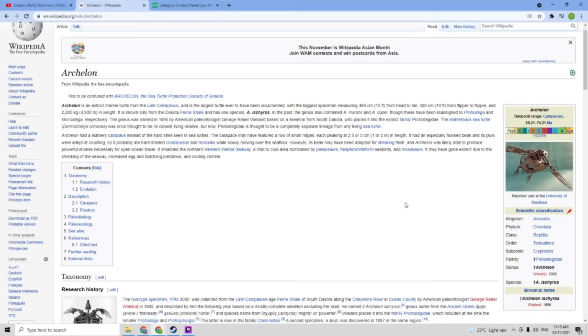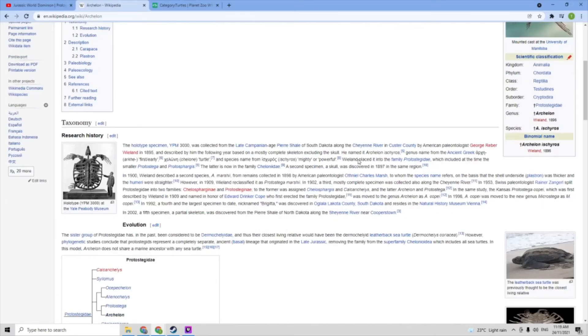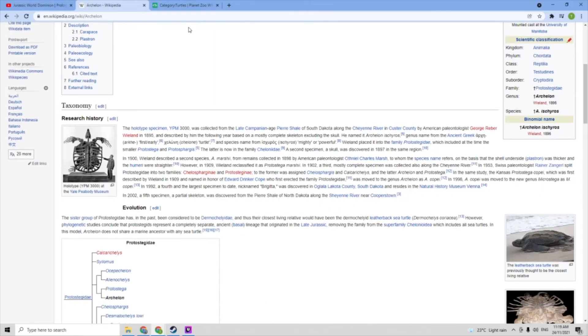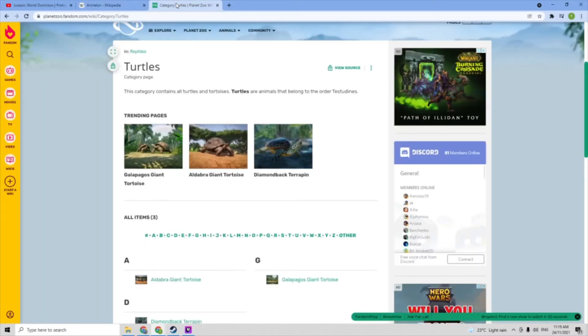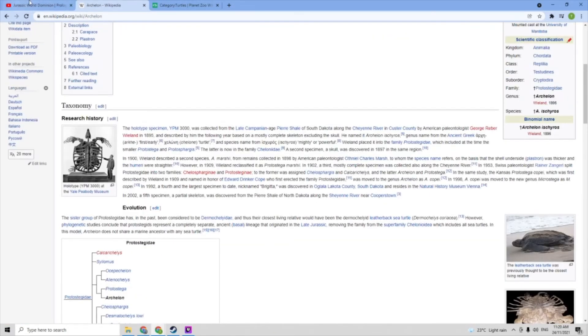I just looked up an extinct turtle and maybe they'll put that in, so we'd get another marine reptile. I checked if Frontier had the assets for a turtle through Planet Zoo — I've never actually played it but apparently they've got tortoises and terrapins, so maybe they could use that and build off it. Put down in the comments what you think.